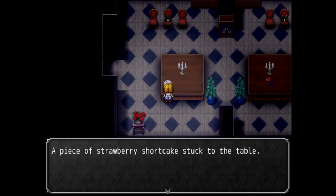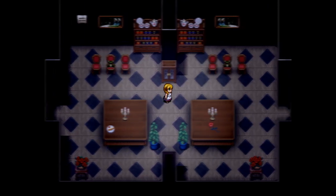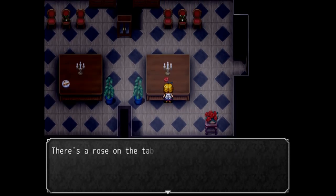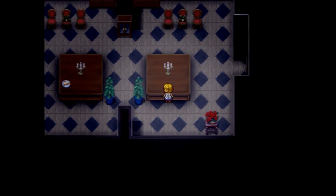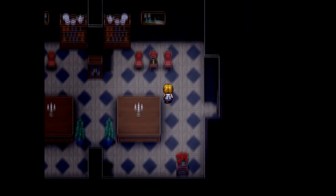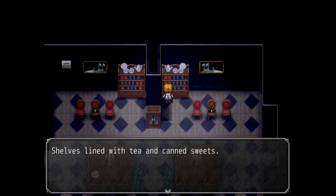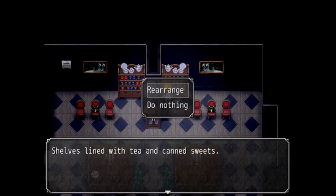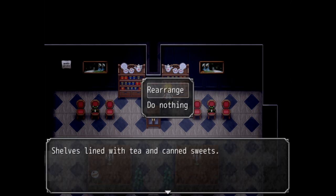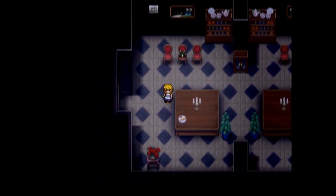A piece of strawberry shortcake stuck to the table. There's a rose on this table that isn't supposed to be there — take it. You got a rose. These look right. There's something wrong with these — it's lined tea and candle sweets, rearrange. Now they look right. The only thing I need to find out is how do I move this thing.